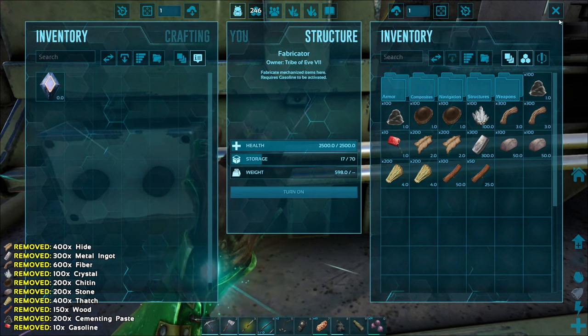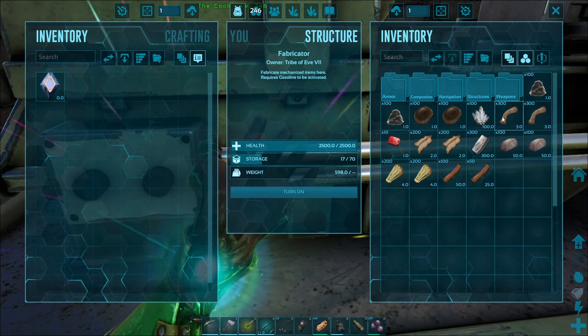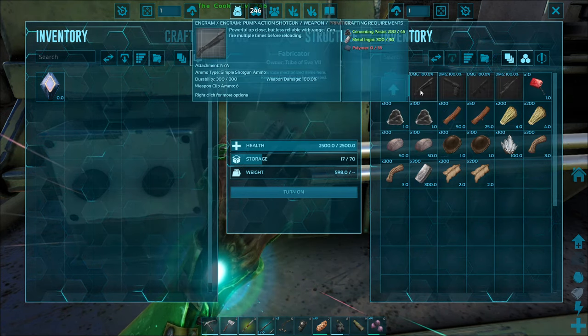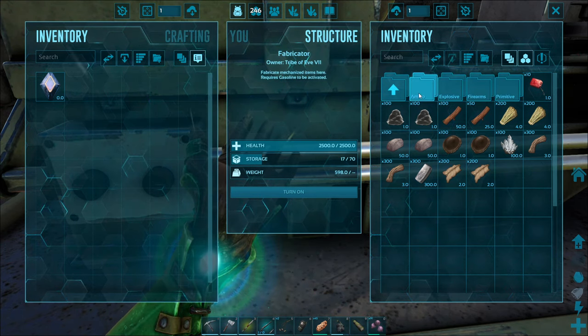I'm going to put a bunch of stuff in my inventory here and see if we can make a weapon. Do we have any firearms we want to make? We're going to need polymer for those, and we don't have any of that stuff.